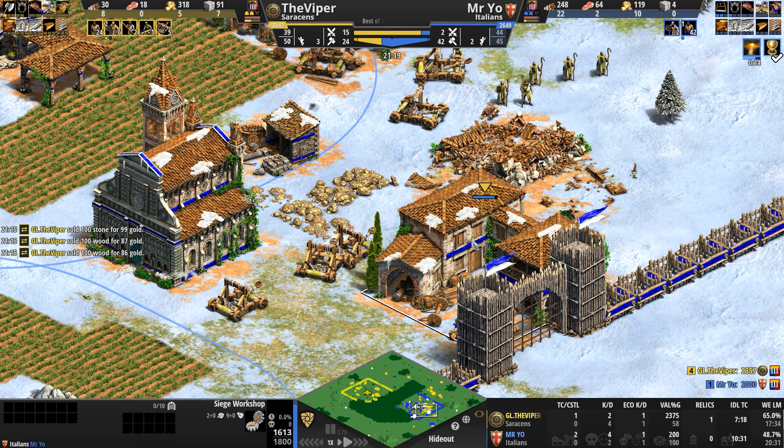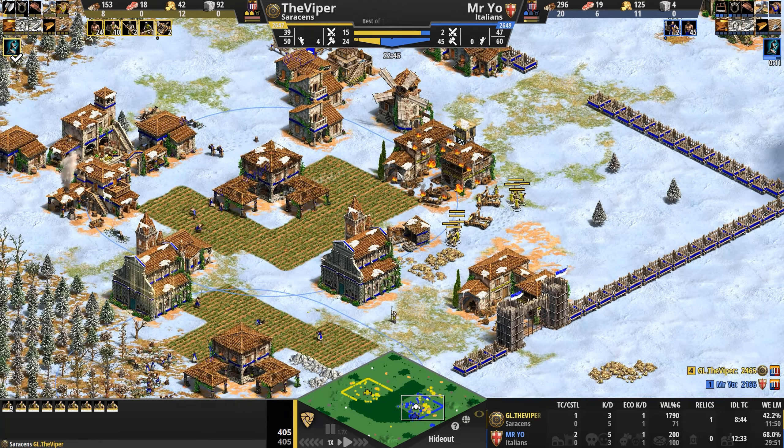The Viper also has Sanctity, but his monks are moving at 0.8 speed, meaning he got Fervor as well. Mr Yo's monks are at 0.7 — so without Fervor. What they are getting is Atonement — fascinating. He wants to convert the Viper's monks. But how the hell do you convert this many monks? Both players getting Atonement — this game is so bonkers already.